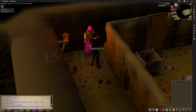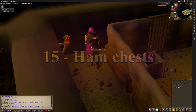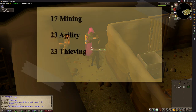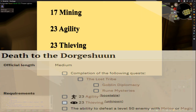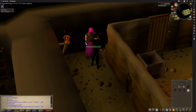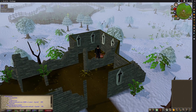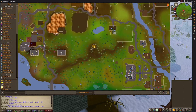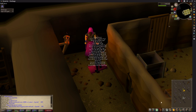The HAM storerooms are a good money maker with low requirements but a few quests needed first. You're going to need 17 mining, 23 thieving and 23 agility which are the requirements to complete Rune Mysteries, Goblin Diplomacy, The Lost Tribe and Death to the Dorgeshuun. Once you have completed those quests you can access the area below the HAM hideout and pickpocket the guards for keys. You will also get a few other items you may choose to keep such as a steel axe, gems and herbs.